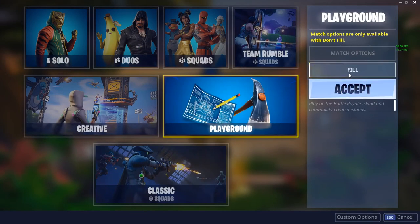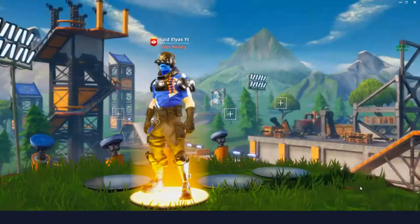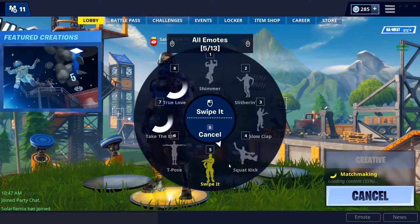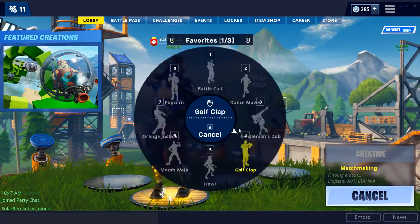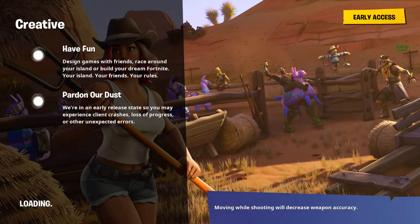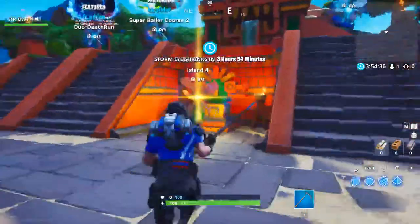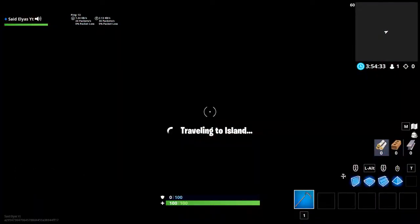We're gonna hop into a game real quick. Let's go to Creative just so we can see how it looks. We'll emote when we get into the game. It's a pretty cool skin in end game. Oh, I forgot to change my pickaxe — let's go to my world. It might be a little messy but don't worry about it.